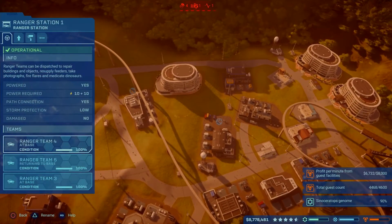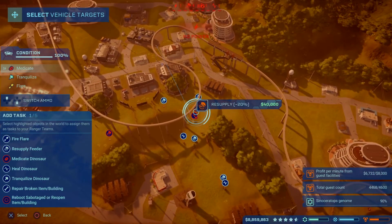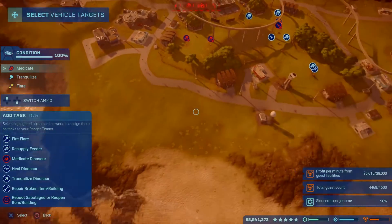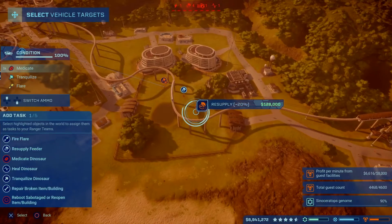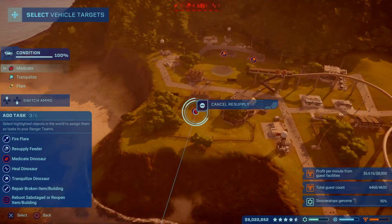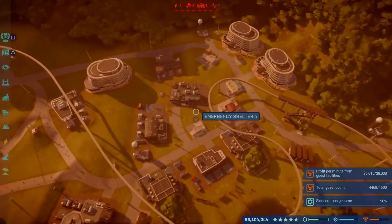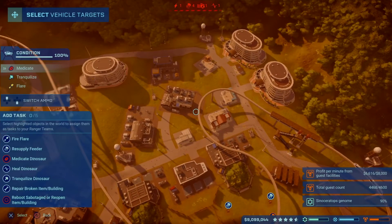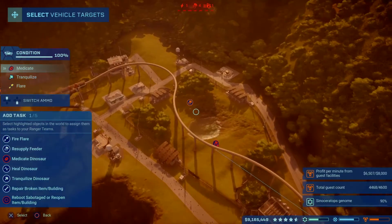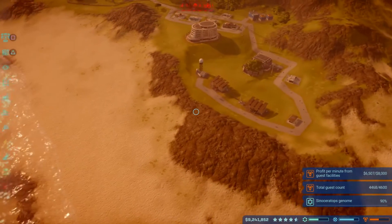Feeders are empty — let's go take care of that really quick. This might be a little bit longer episode. Let's see which feeders need it. There's nothing in that pen yet. We'll do this one and this one like so. Ranger teams are the next thing to build out on the next island — I really want to build them out a little better. Heading to the feeder now. Let's cut here, get this pen finished up, and then we're gonna start putting dinos in here.